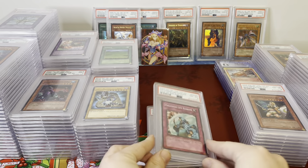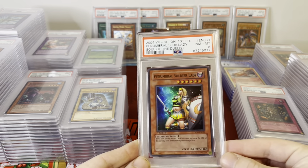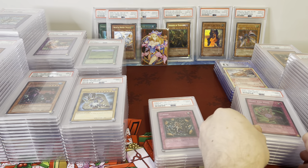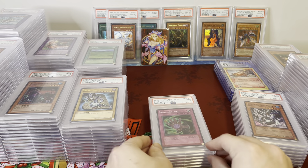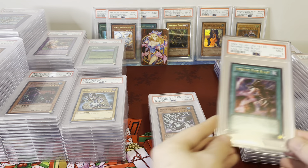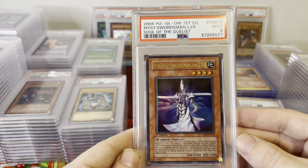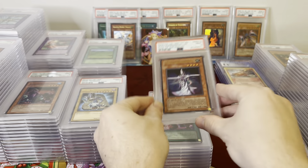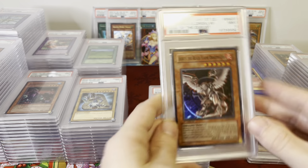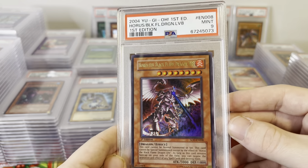Hollowed Life Barrier. Cumberland Soldier Lady. Greed. Null and Void — if you want a Soul of the Duelist set, this has almost every single card. Inferno Fire Blast PSA 9. Mystic Swordsman Level 4 PSA 9. Armed Dragon Level 7 Ultra Rare PSA 9. Horus Level 6 PSA 9 — English this time. And a Horus Level 8 Ultra Rare, PSA 9 — very cool.